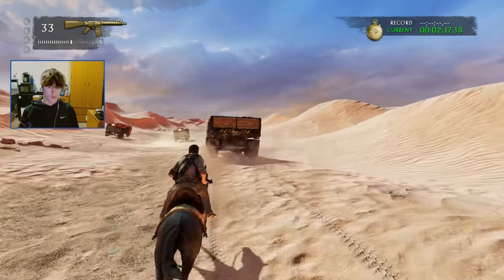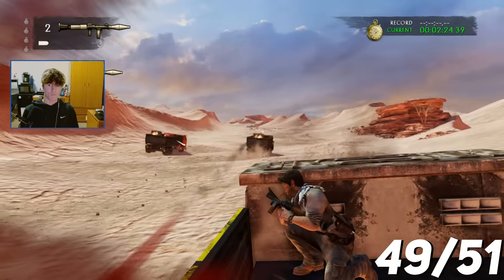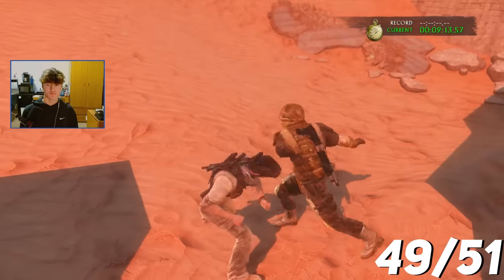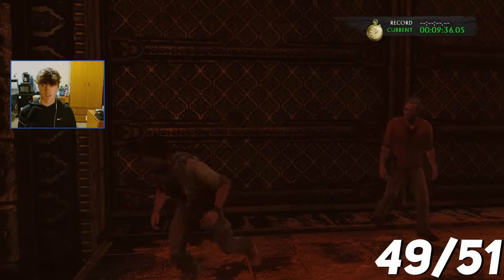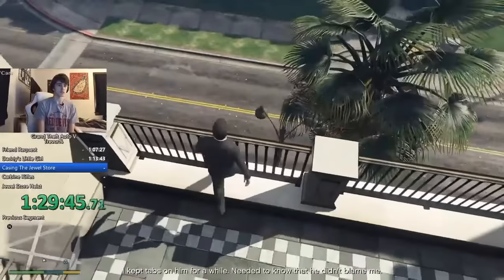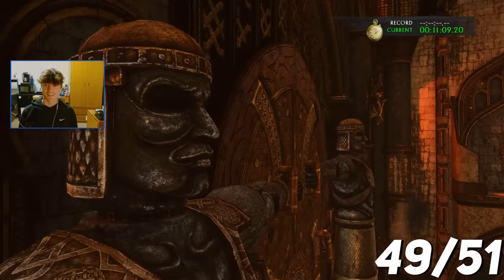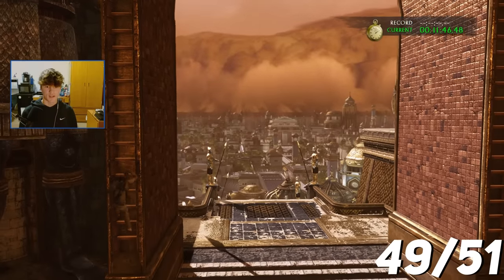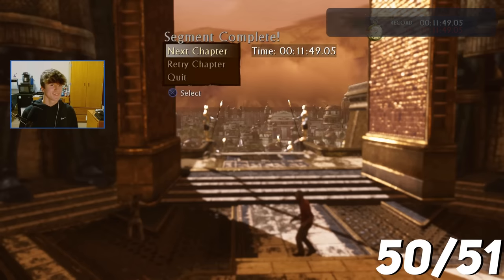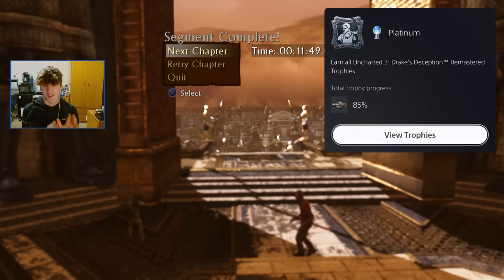The final trophy was to complete chapter 20 in less than 15 minutes. Using speedrun tactics — taking enemies on hand-to-hand instead of with the gun — we got it done. The platinum trophy for Uncharted 3, and all the Uncharted 3 remastered trophies — we got all three platinums for the trilogy.